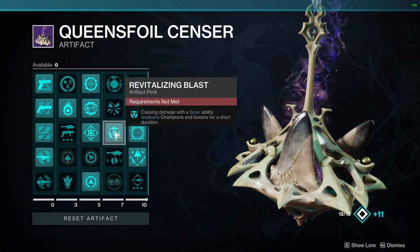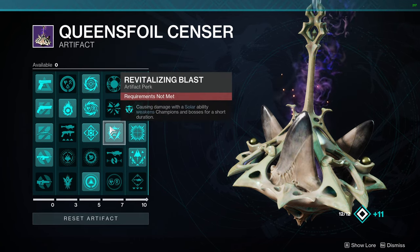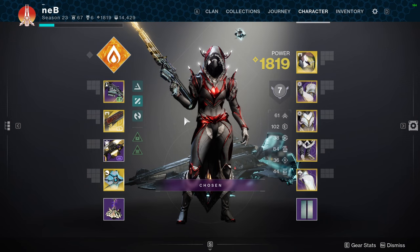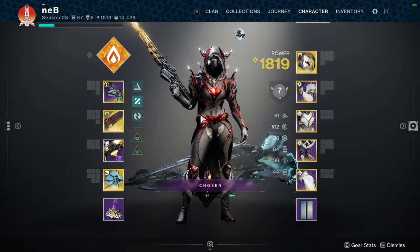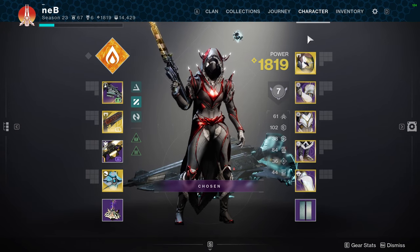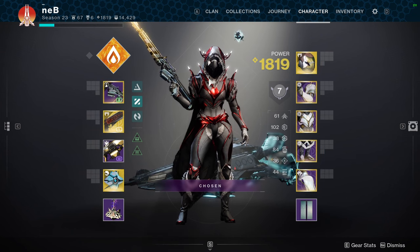Revitalizing Blast: causing damage with a solar ability weakens champions and bosses — pretty good. Remember, if you're Radiant you can shoot a champion, scorch them, hit them with a knife, and since we're using the Weighted Throwing Knife it will ignite them — and not only that, because of this mod it will also weaken them. Rays of Precision: solar precision final blows ignite. That's basically the whole build. It does have a good amount of add clear, but it won't be as good as a void build on your hunter — and I did make a video for anyone who wants a void build on their hunter.